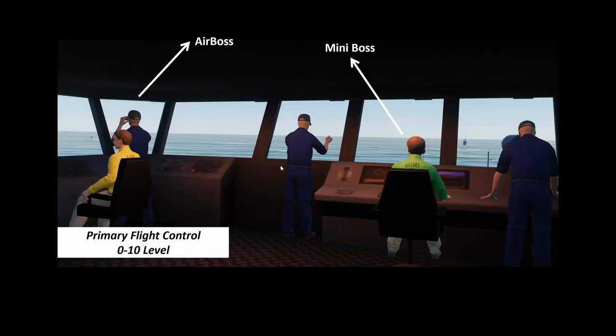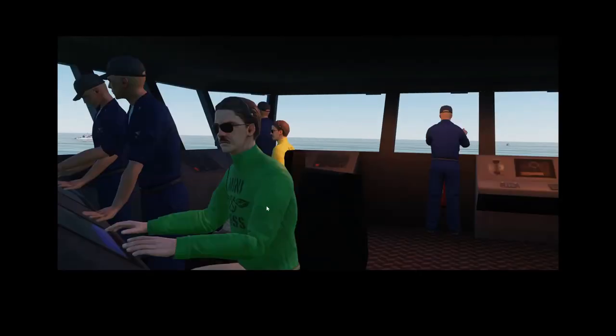This is the inside of primary flight control — I managed to sneak inside. There's the air boss, the commanding officer for primary flight control, and there's a mini boss — actually two mini bosses — basically assisting the air boss. The funny thing is they look the same; they're using the same 3D models.